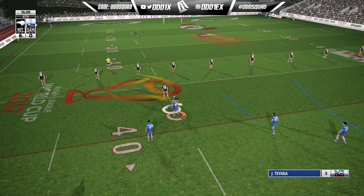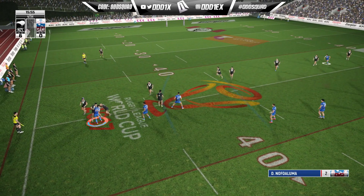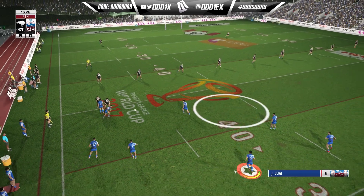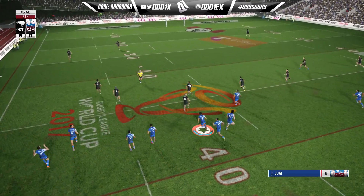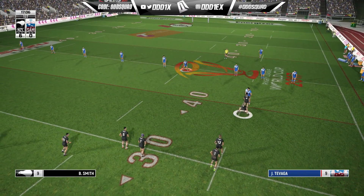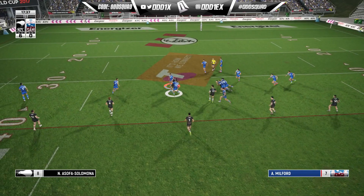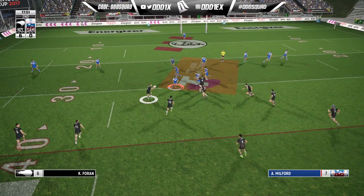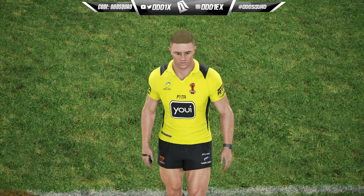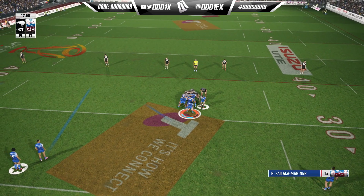I'm struggling a bit here with Samoa in attack especially as we try to work our way down the short side. The Kiwis number up well. We're trying to clear it from just inside our half — Jerome Luai throws up a bomb trying to put a hit on Hiku. He holds on. David Fusitua gets around one defender and gets an offload away. They go for the quick pass from the ruck and it floats forward — a bit of good luck for us.